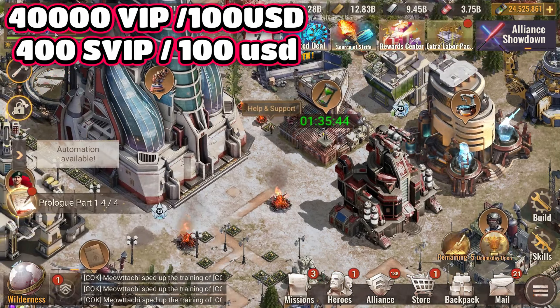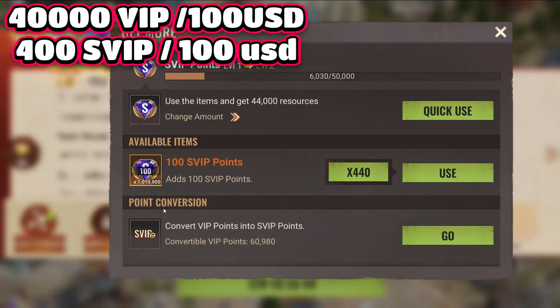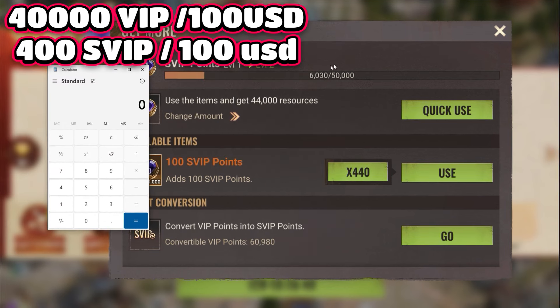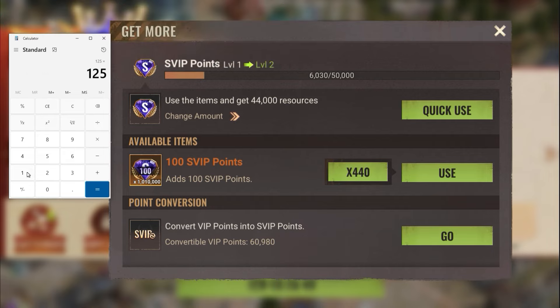Now let's see how much it actually costs per level. The first SVIP level is 50k. Since $100 gives 400 SVIP points, that means 50,000 divided by 400 equals 125 bundles. So assuming you have no existing points, you need 125 of the $100 bundles just to go from SVIP 1 to SVIP 2.